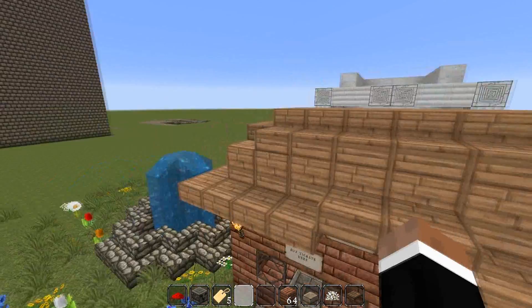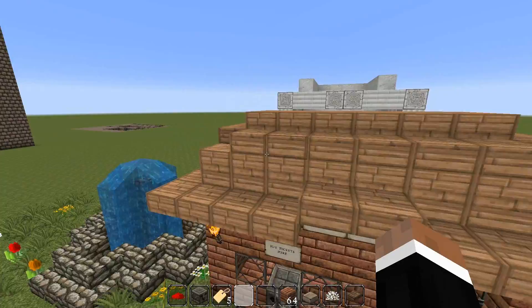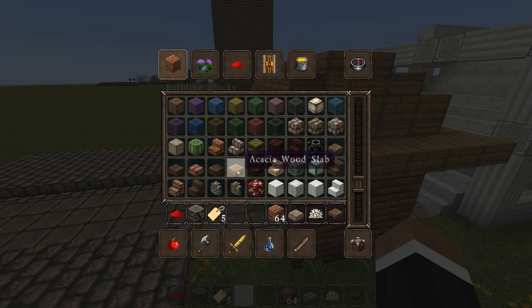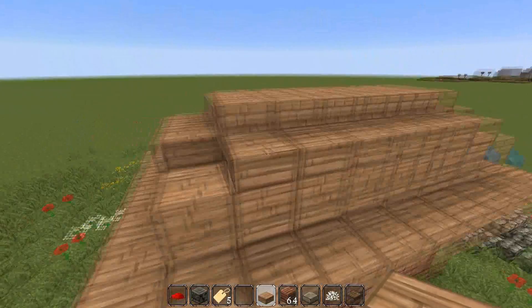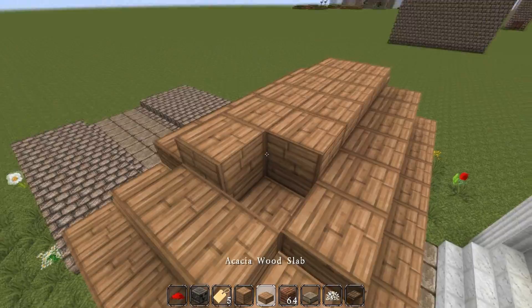One more thing before I end the video — I forgot to show the roof of this toll booth. I have this little overhang here which I find kind of cool. These things are slabs, and these things are solid blocks — so it's actually pretty simple to make this roof.